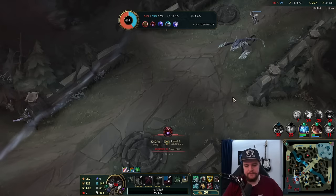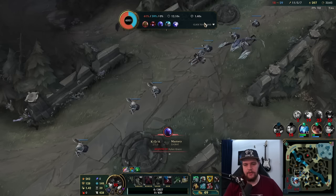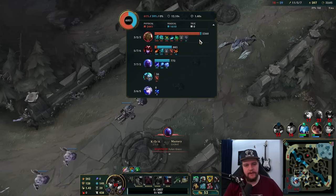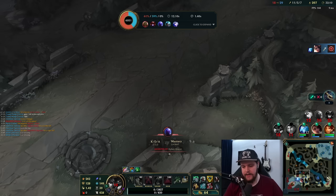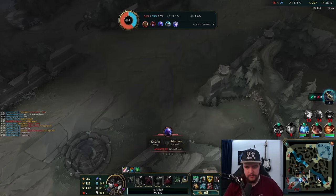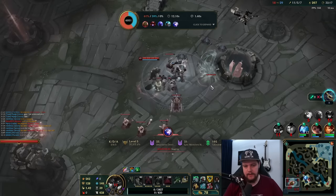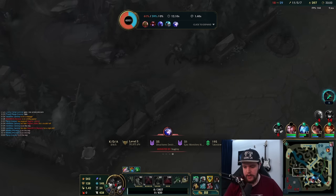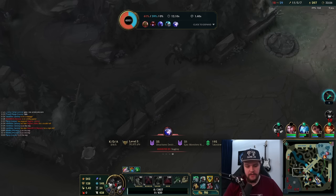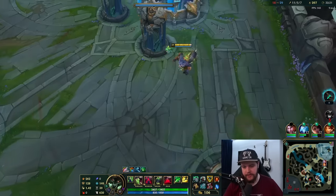I got pulled by the tentacle and that thing does so much percentage HP damage if you're standing within Alistar's ultimate — there's nothing I can do. I died so fast — it's actually unbelievable. If you want to fight Alistar you have to wait until she misses her E — the tentacle that throws out and pulls your soul. If you can dodge that she's a lot less threatening, but if she hits that and then ults, which is what happened to me, you nearly insta die.